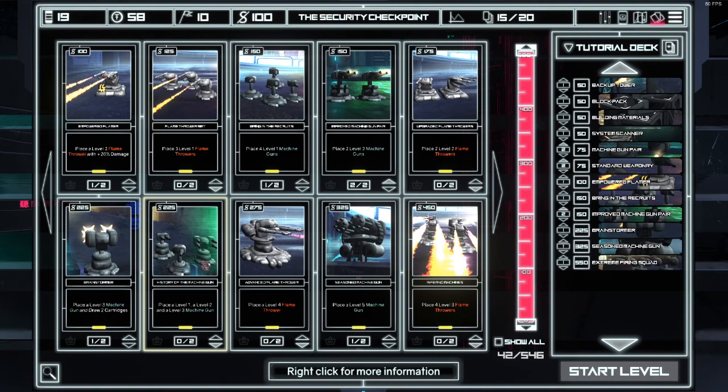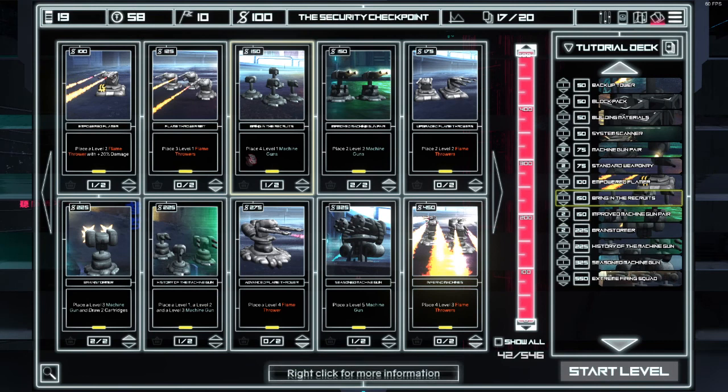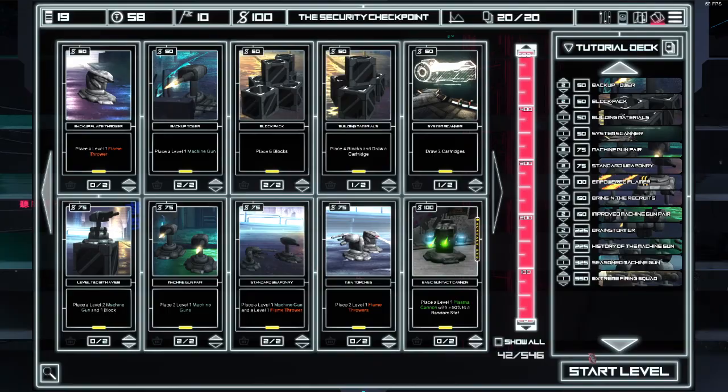I don't like the flamethrowers. Place a level 1, level 2, and level 3 machine gun — yes please. Level 3 machine gun and draw 2 cards — yes please. Place 4 level 1 machine guns — yes please. Place 2 level 2 machine guns, I already have those. Place a level 1 machine gun, place 6 blocks. And there we go, that's all we can do for now. Let's start the level.